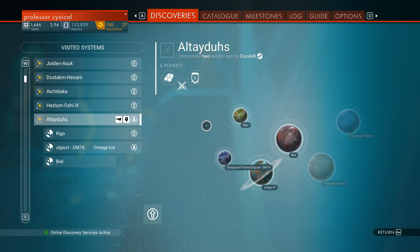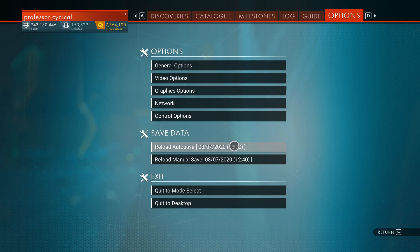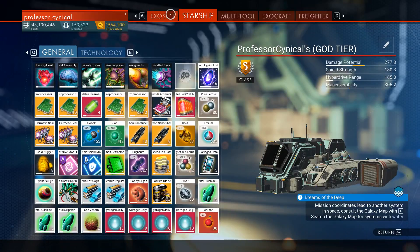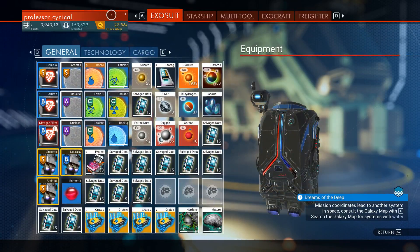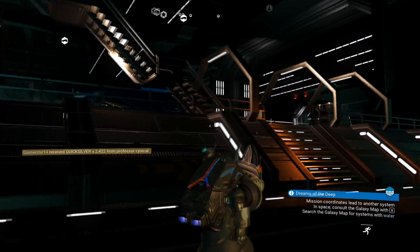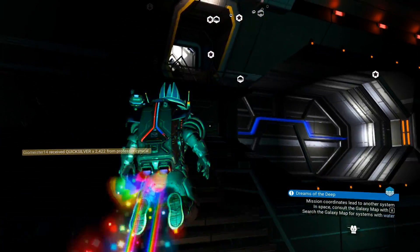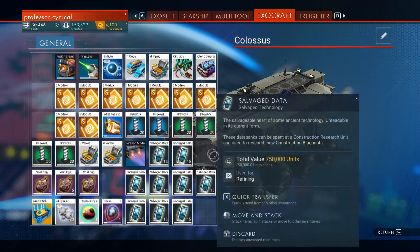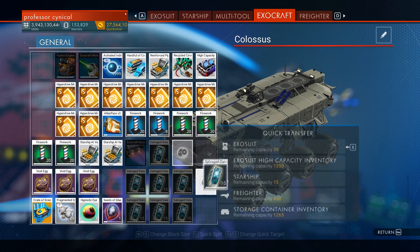If you can't get someone on the fly in, do the same but fly back out — don't get out of your ship. Just fly back in and out until you get somebody. With cross play that's not been so much of an issue, but it can still happen. Once we've reloaded you can see I've got all those salvage datas there. Go collect your reward up at the exocraft — look at that, it's been duplicated!